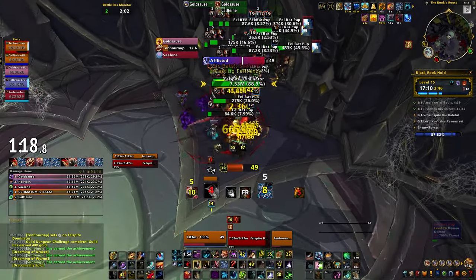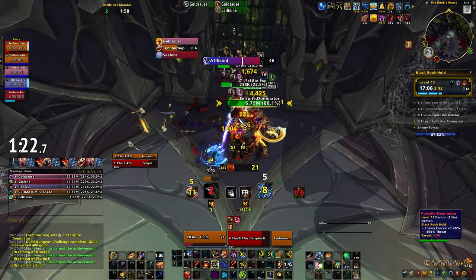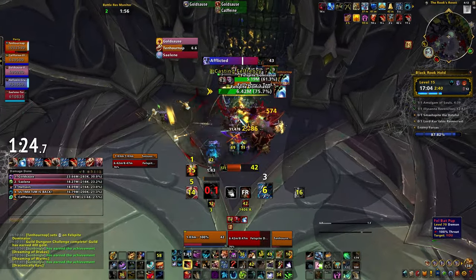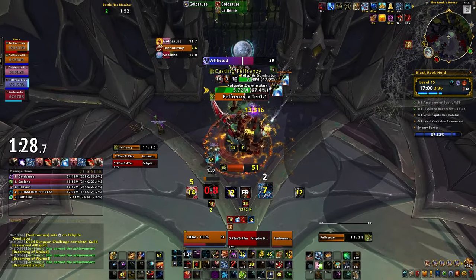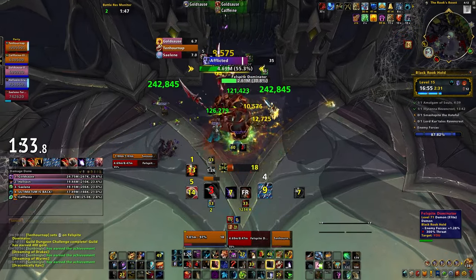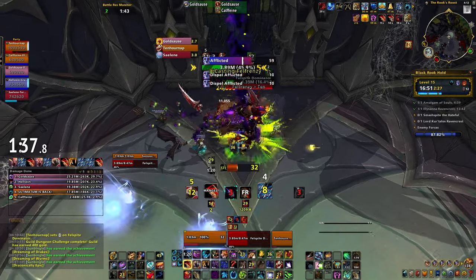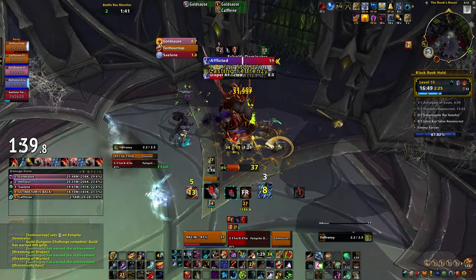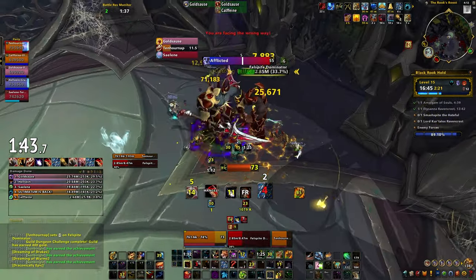You have something for every affix. You can help dispel Afflicted and Raging. You can off-heal through Bursting. You can tank, kite, or crowd control Bolstered mobs. You can Hibernate Incorporeal adds, although that is a bit annoying. You can use Stampeding Roar to help the group move out of Entangling more quickly. You can knock enemies out of Sanguine quickly with Typhoon. And you can use Typhoon and Ursul's Vortex to lock down Spiteful adds. The group utility? Bananas.